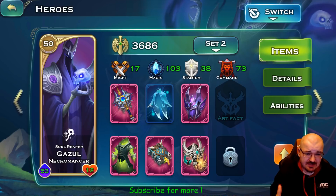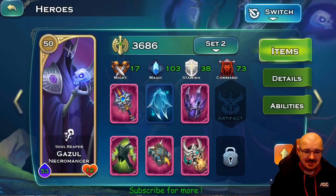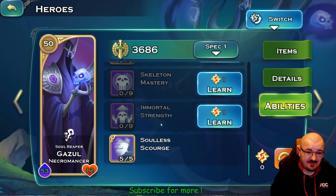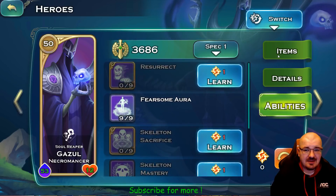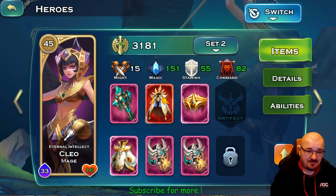Gazool has two new pieces of equipment from the new void. This one reduces hero ability cooldown by one second — effect does not stack. These are his abilities; since I have match and tanks, Fearsome Aura is maxed and Solar Scourge is maxed, because I want my enemies to run away in fear as soon as possible.